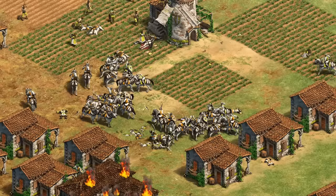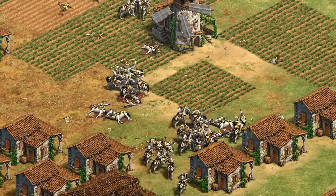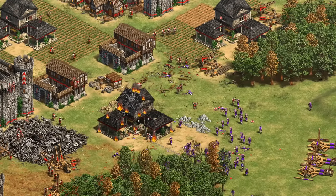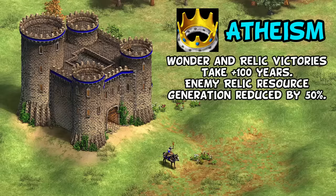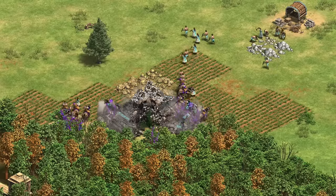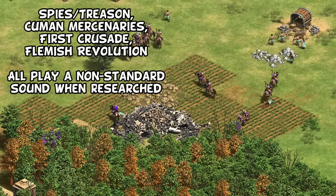Next up for the Huns, some long-time players may know that each civilization had a quick five-second jingle prior to the Definitive Edition that is no longer in the game. While those classic jingles have been rewritten into largely excellent expanded minute-long themes, the Hun jingle is unique for having directly made the jump to Definitive Edition — that sound is played when you research Atheism, alerting your enemies that their relics are going to generate less gold. While there are other examples of techs playing unusual sounds when researched, the Huns still have the only jingle to have directly survived the transition to the new game.